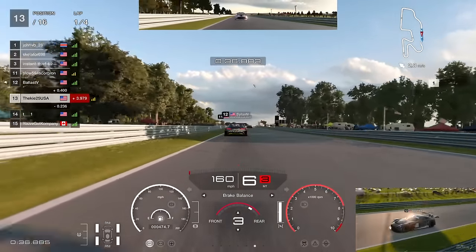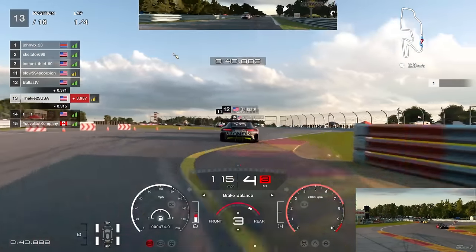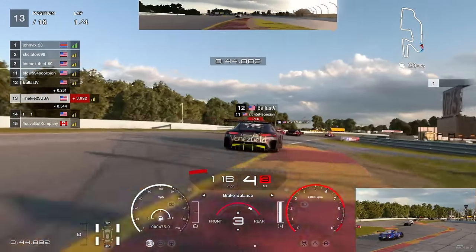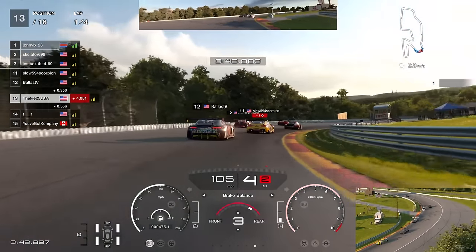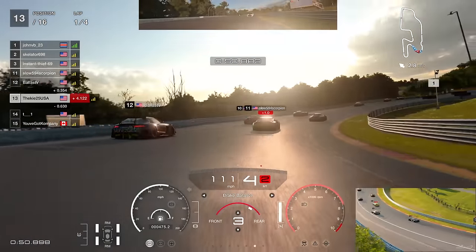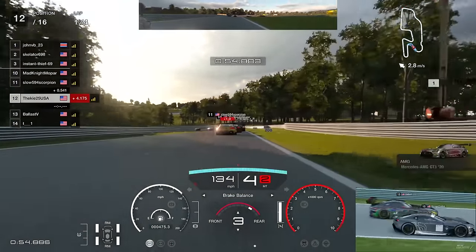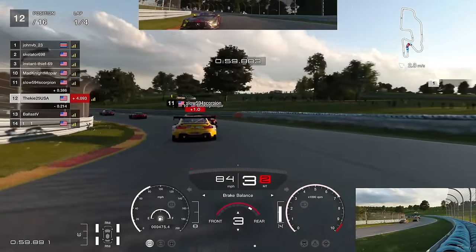Going into the bus stop chicane, the yellow BMW - who lost control in the previous race - picks up a one-second penalty for a corner cut. It's looking tasty in front of us. We get a run on the Mercedes driver, go right around the outside - nice move done there, up into P12. And those cars in front look like they're developing into something.